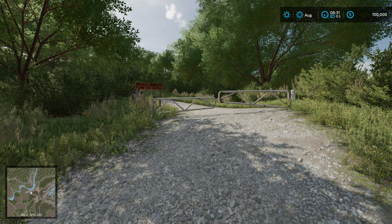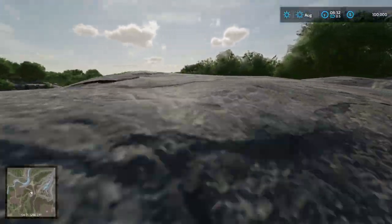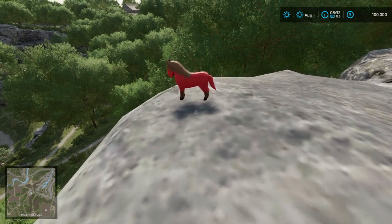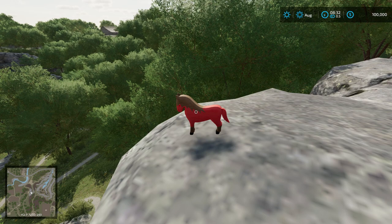Let's find one real quick to show you how this is going to work. Run up to the top of this hill — over here on the ledge is our first horse. There are 100 little toys all over the map and there are 10 different types: horses, sheep, cows, pigs, trailers, harvesters, water trailers, cedars, plows, and tractors. Each one comes in 10 different colors: red, orange, yellow, lime, cyan, blue, magenta, azure, violet, and green.